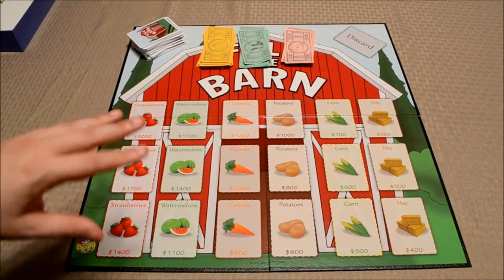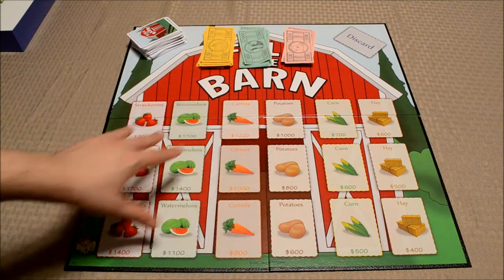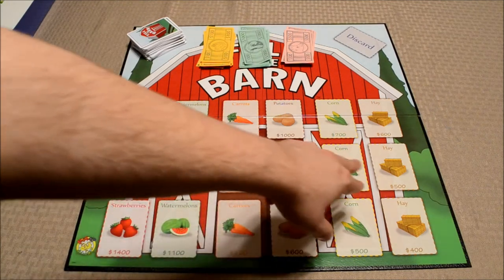As far as the components are concerned, it's pretty simple. You've got one giant board with six columns on the board, one for each type of crop or good in the game: strawberries, watermelons, carrots, potatoes, corn, and hay.